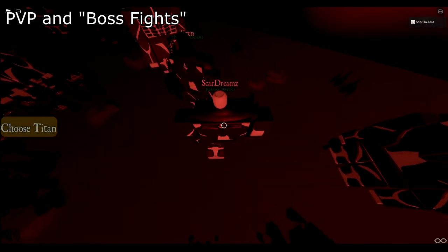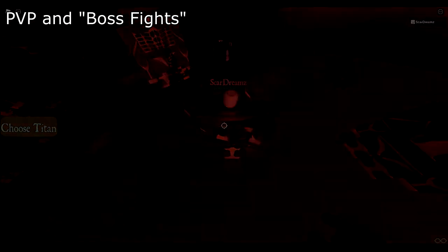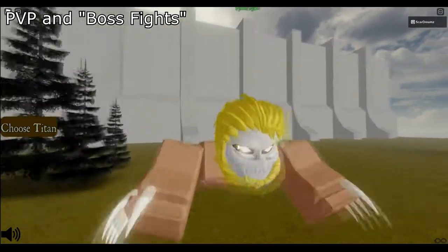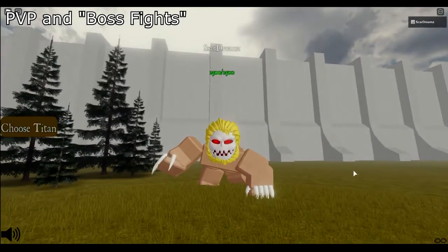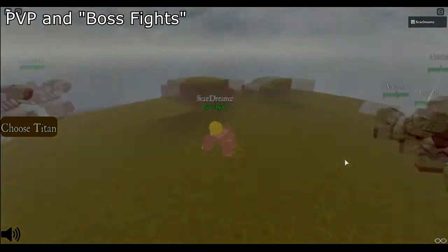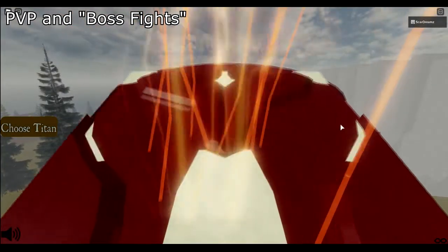Defeating Eren's colossal titan during the rumbling results in Eren returning to his human form. You are able to eat him in order to obtain the ancient mindless titan spawn using the X key. If you do unshift, you will not be able to use this ability. However, you can use his colossal titan form. These effects are not permanent.